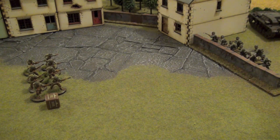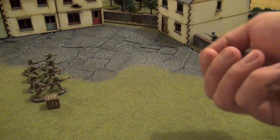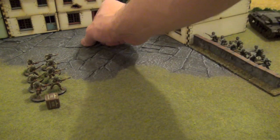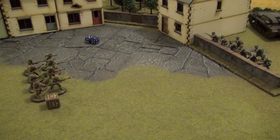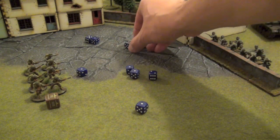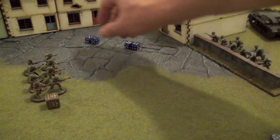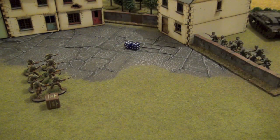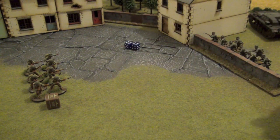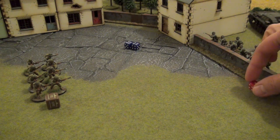So let's roll some dice. We'll start with the NCO — he has a Thompson machine gun so he will roll two dice. He needs sixes and he misses. Now we'll roll seven dice for the riflemen; we need 5+. We get two sixes. So the American squad got two hits on the Germans. The Germans will suffer a pin, and we'll look at the pin later on.